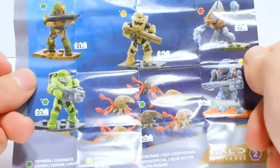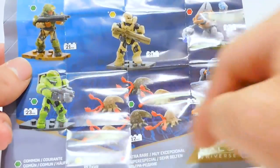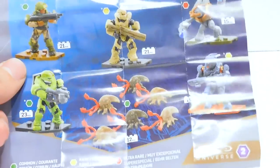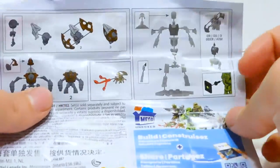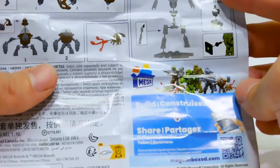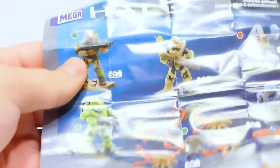It's kind of interesting — we have the Halo 2 and 3 stuff, and then the Halo 4 and 5 stuff. The Flood kind of fits in with the Halo 3 stuff. They all come with different stands. We get to see how to build the little Xbox, how to put the Grunt together, and how to put the Flood together. We'll start according to the rarity list, beginning with the Marine.